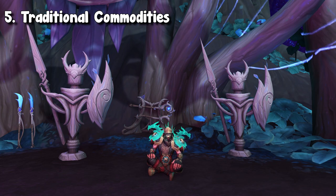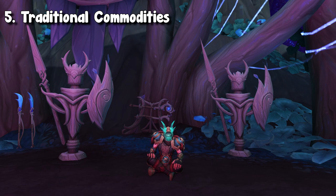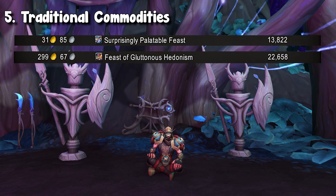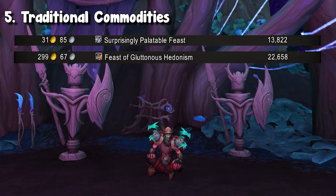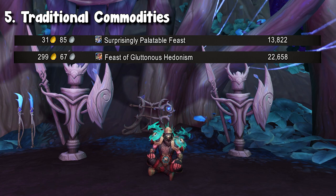Moving on to our final category, we actually have some normal commodities. Let's say you're somebody who doesn't have a ton of old-world professions and you're a little bit newer to the gold-making business. This is very dependent on the time, as I have literally seen these markets go to profit for maybe 30 minutes, and then crash back down. So definitely keep an eye out. The first one is Feast — the Glutinous Feast as well as just the Palatable Feast. They both have a different crafting cost and a way different selling point, but they have both seen plenty of profit. The last time I checked, I can make about 15 gold profit per feast, which is pretty good.